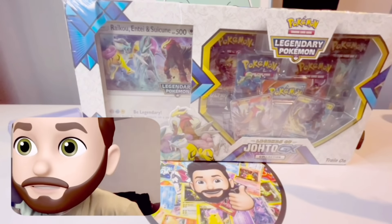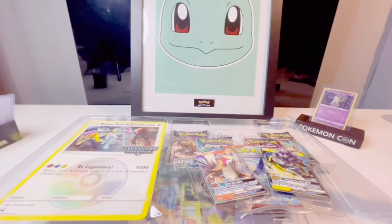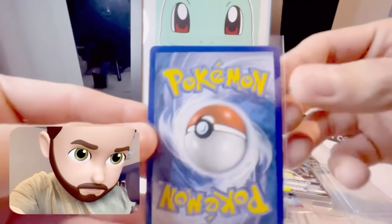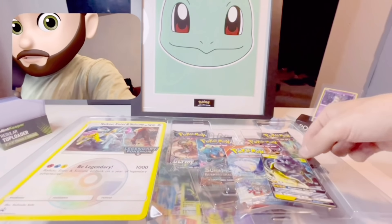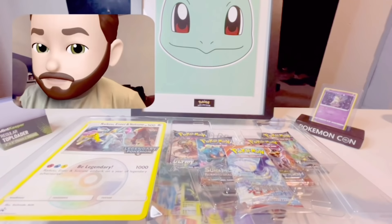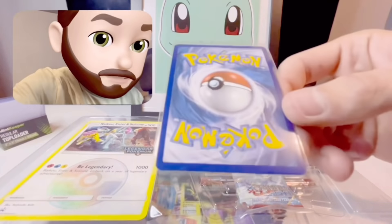We're back with the box that actually matters - we're getting into the Johto GX box. The cards just pop right out and the condition is really good as well. Hoping the Raikou is going to be just as good. Some of these collection boxes are a pain - they pin in your cards and bend everything up and it absolutely ruins them.